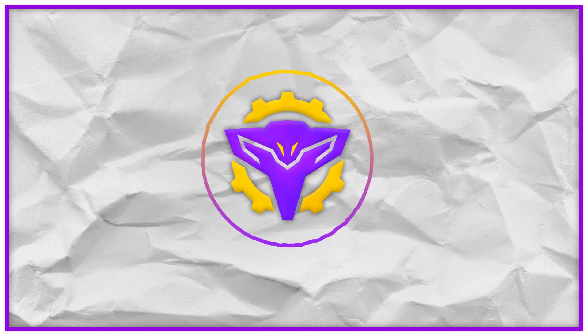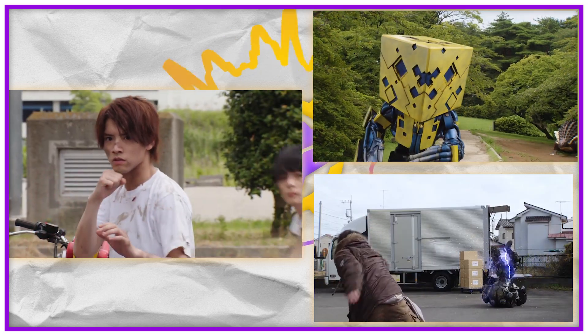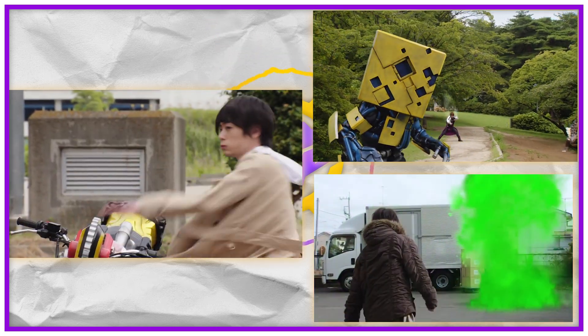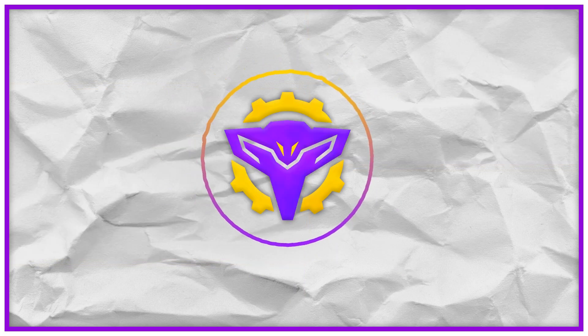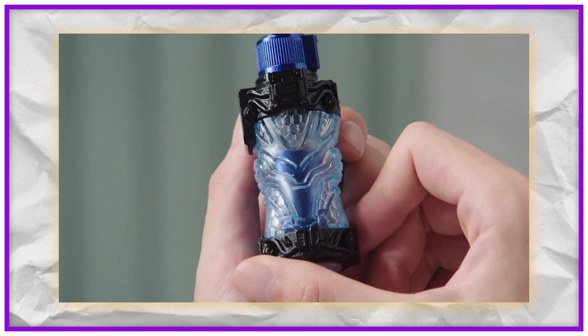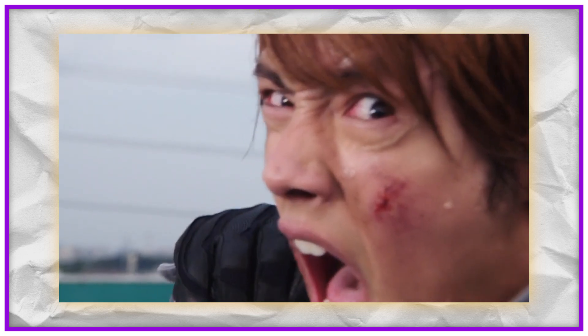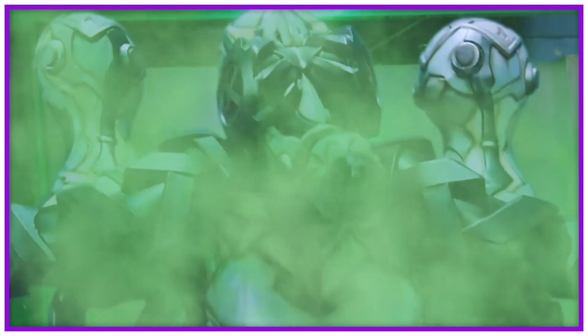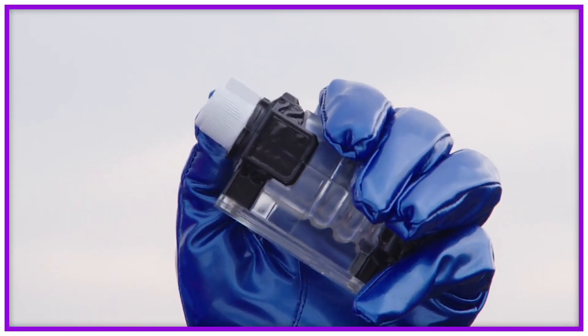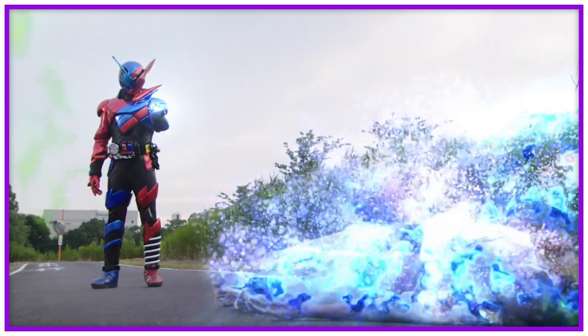They can even be used outside of the system, augmenting a user's ability based on what bottle they hold and shake — which only seems to work if the user is compatible with that full bottle. From what it seems, the more the full bottle is used, the more they synchronize with it, with Banjo being the best example. Outside of making riders, it can also make the smash — the kaijin of the series. When nebula gas is exposed to a person, they become a smash.